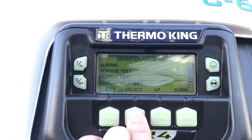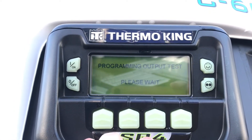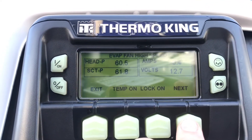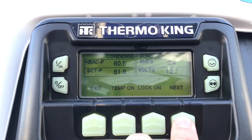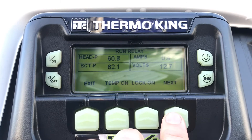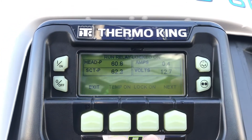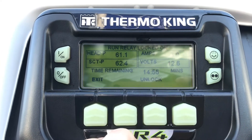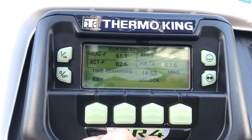Select the output test and then find 'Run Relay'. When you go to Run Relay, lock on and it will stay on for 15 minutes and prime the unit.